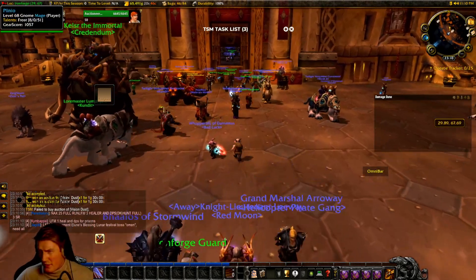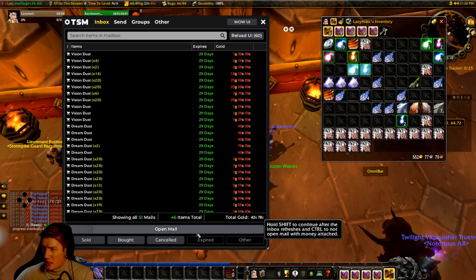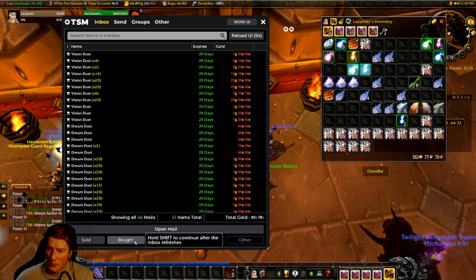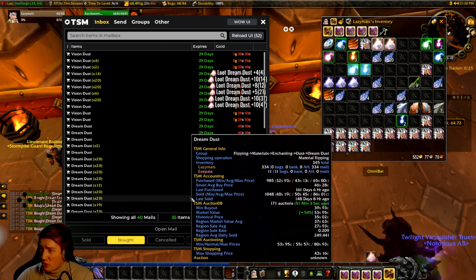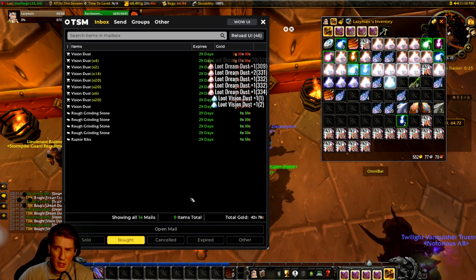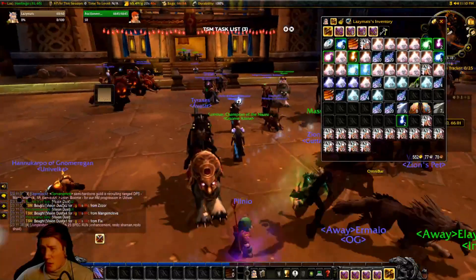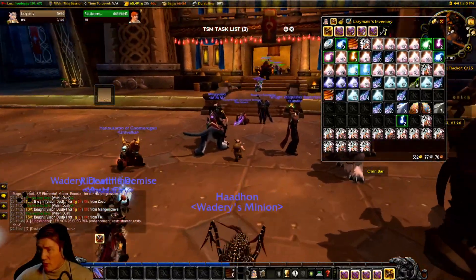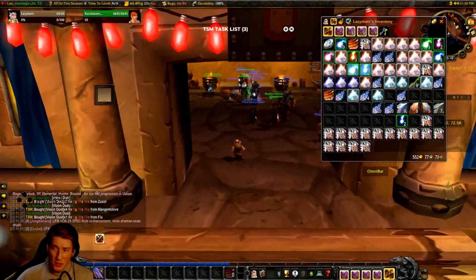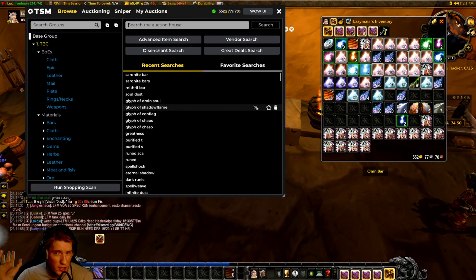I'd suggest doing this once every day — log in and spend five to fifteen minutes — or at least check the auction house every time you play. When I timed myself doing this in TBC for a week, I spent about 10 minutes a day and the gold per hour was around 300 to 400 gold. Your gold per hour will depend on how much gold you have available and what time of day you're doing this, but it's been extremely consistent. This is something I've advocated for years.